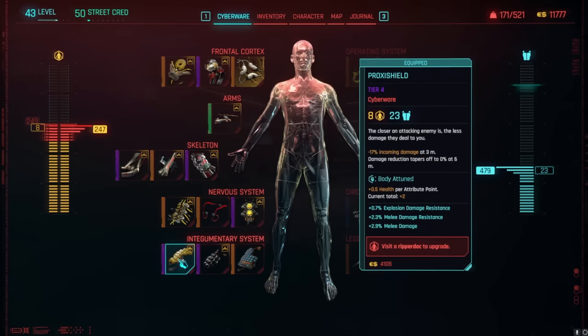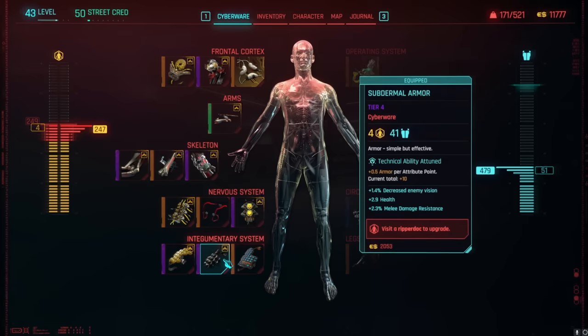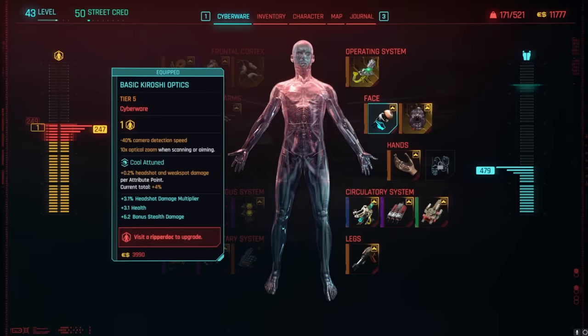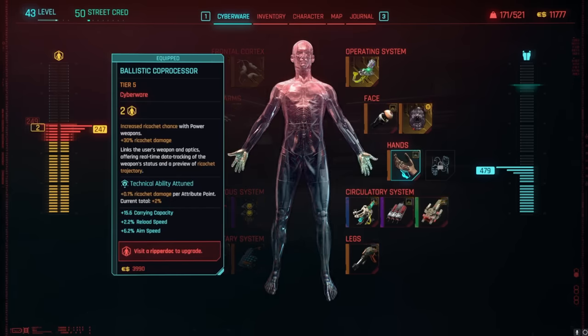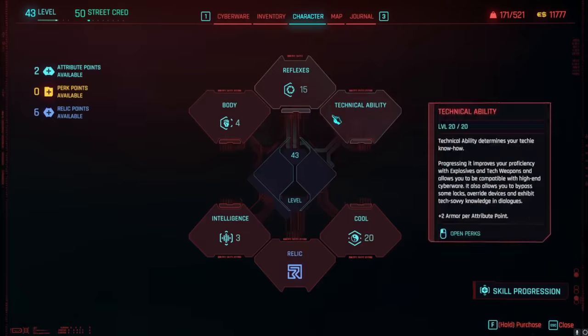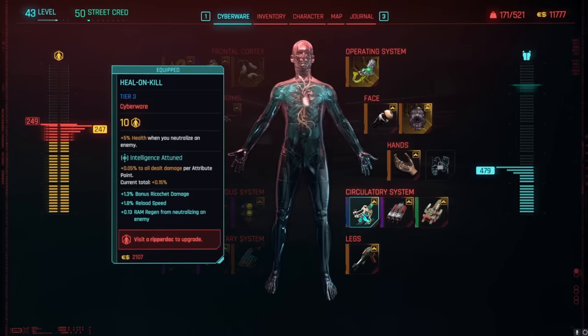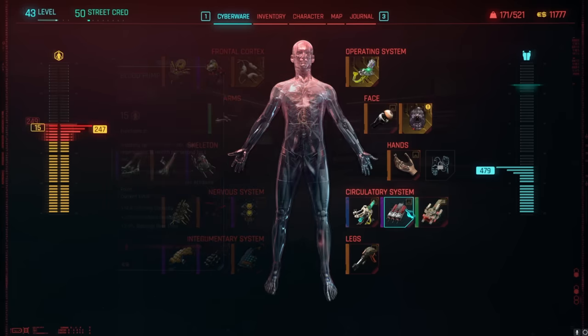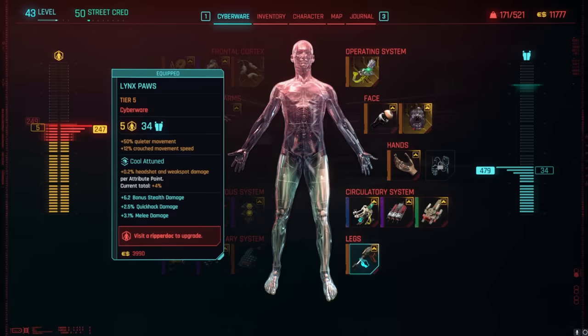We're stacking significant headshot damage from multiple sources: reduced incoming damage from nearby enemies, more armor, Optical Camo, Sandevistan, Kiroshi Optics for reduced camera detection speed and Cool-Attuned headshot damage, Ballistic Co-Processor for increased ricochet chance with power weapons — and Her Majesty is actually a power pistol so that synergizes. Also Blood Pump for more healing, health-on-kill, and Lynx Paws legs for Cool-Attuned headshot damage, quieter movement, and more crouched movement speed.